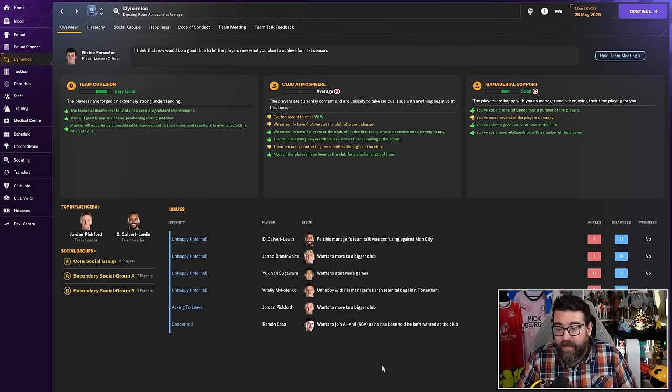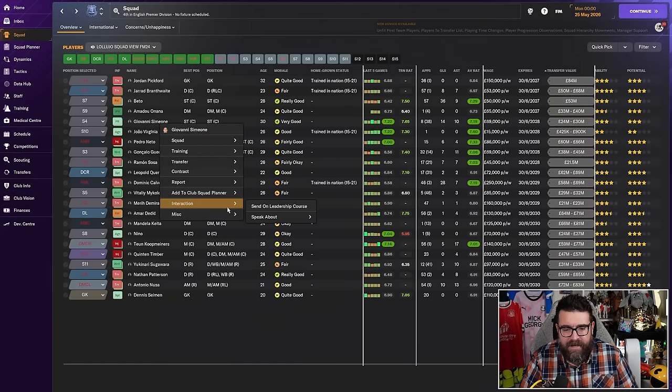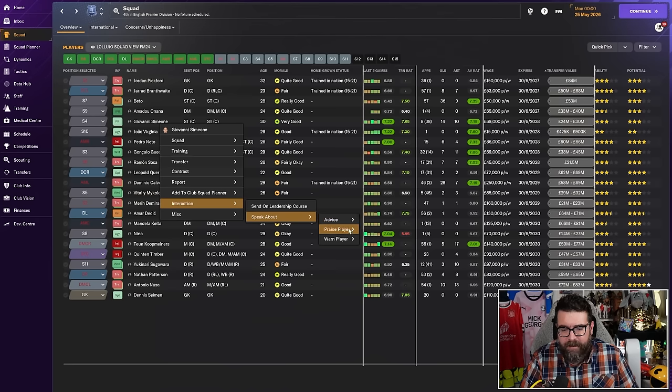Give the players what they want. If you've promised someone you'll play them regularly, play them regularly. If you're not going to, don't promise them — just sell them. Whatever you do, stay on top of team morale. If morale is starting to fall and you don't have any players who are obviously unhappy, arrange a friendly against a local team and beat them 8-0 — that gives a nice little confidence boost. You can also go through and praise conduct. If someone is really struggling, go to interaction, speak about, praise player. If you've got nothing specific, praise their conduct — a little pat on the head will cheer them up.